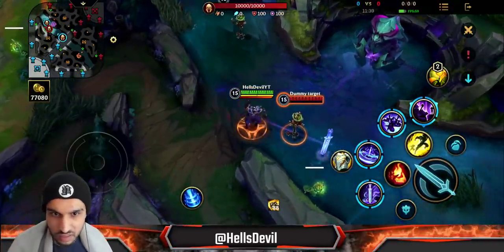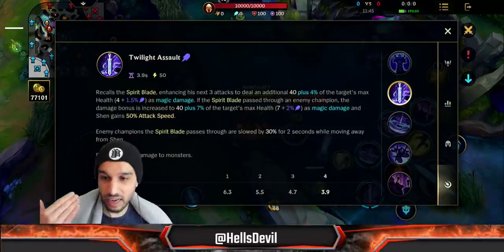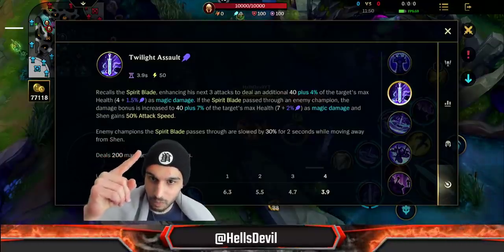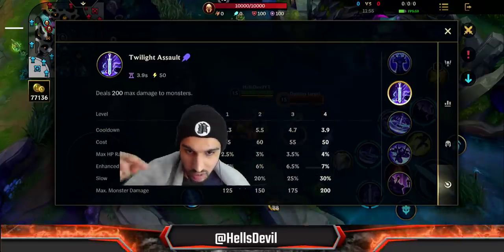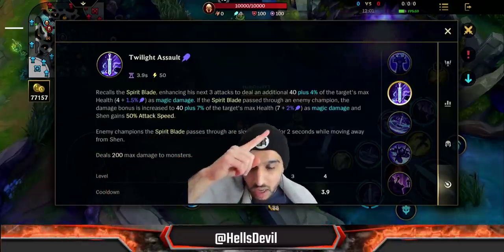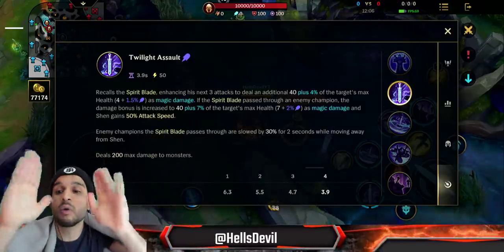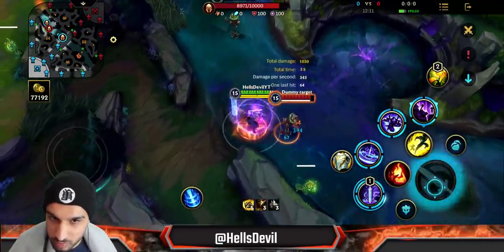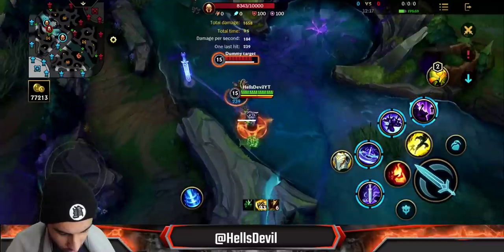There's also a slow effect I can't show on a dummy: if you hit an enemy with the spirit blade while casting the first ability, you slow them by up to 30% when they move away from you. At early ranks it's 15%, then 20%, 25%, up to 30% at max rank — pretty good for keeping enemies in range.